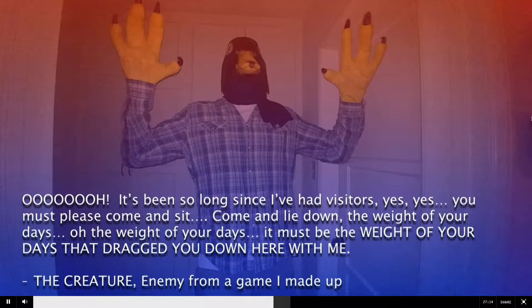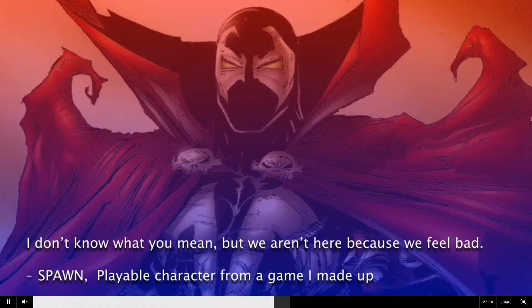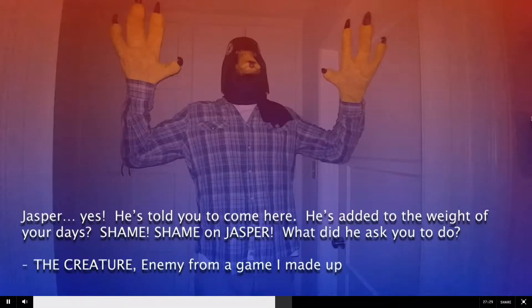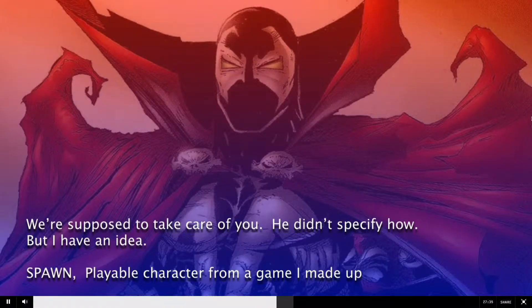That's what the creature says. Then Spawn says, "I don't know what you mean, but we aren't here because we feel bad." Shadowhawk follows up: "Do you know Jasper? He's the villager who owns this house!" And the creature says, "Jasper — yes! He's told me that you would come here. He's added to the weight of your days. Shame! Shame on that man! What did he ask you to do?" Then Spawn says, "We're supposed to take care of you. He didn't specify how, but I have an idea."